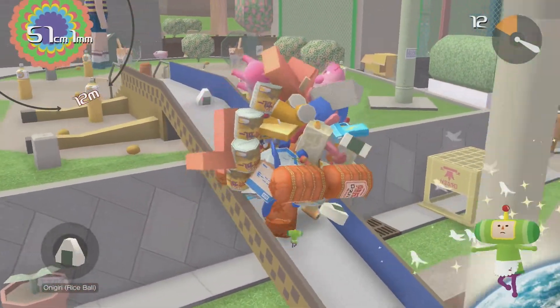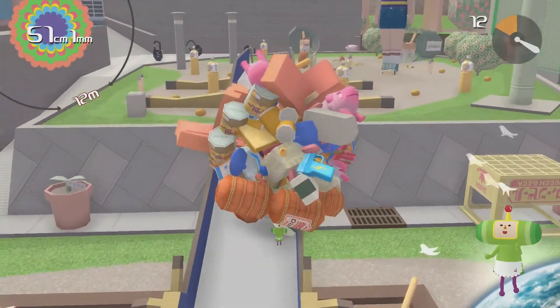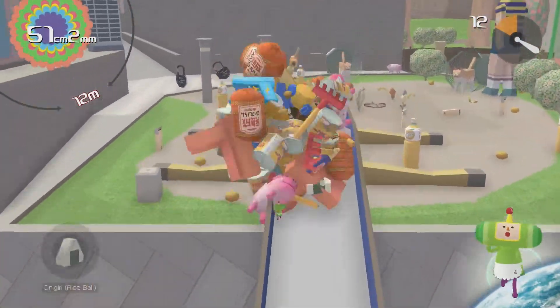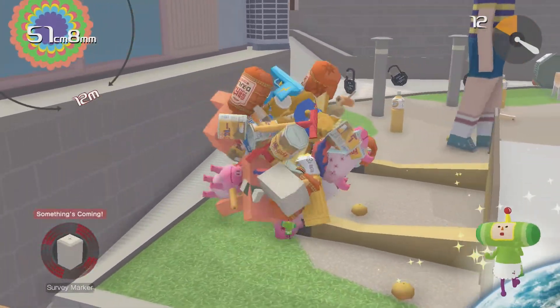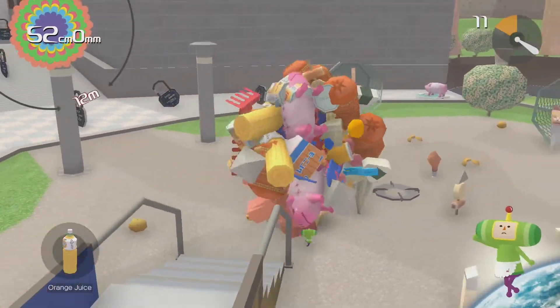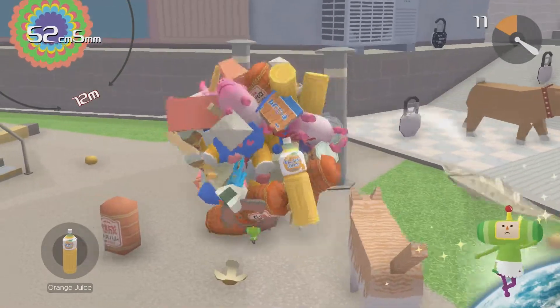There are some nice onigiris up here if I can get up. There we go - I couldn't get up there for a sec, but we're good. A peeler. Survey marker, whatever that is. That is a big human. Oh my gosh, I need to be careful of that big human. Stop hitting me! Stop it! Alright, what have we got down here? Some random little bits and pieces.